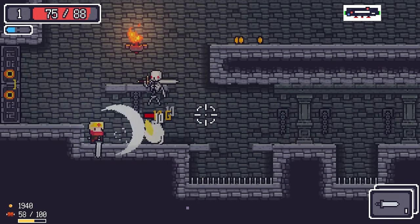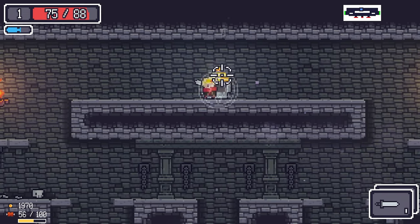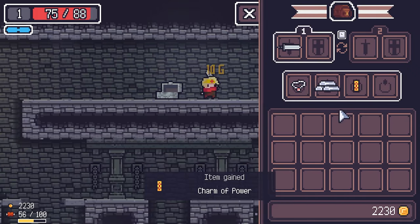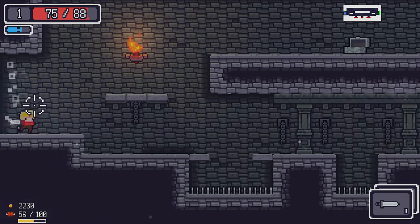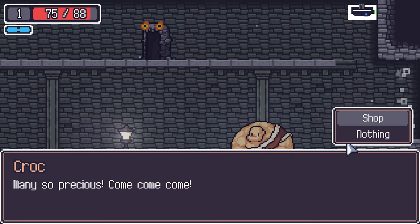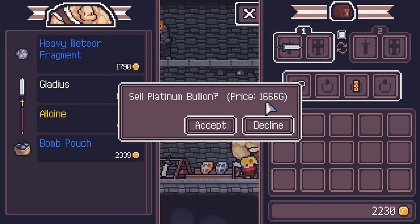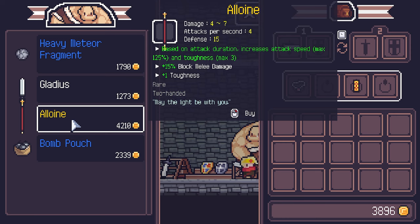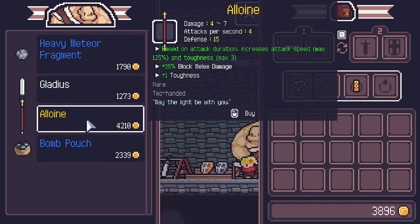Someone hit me and I didn't even see it. We got a Charm of Power which gives us some power. Found the shop — we sell the platinum bullion for 1666 gold, amazing.